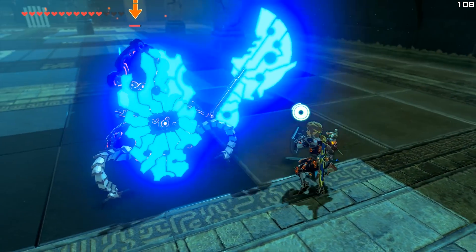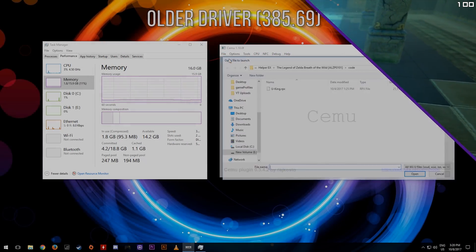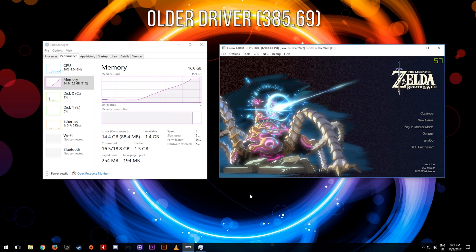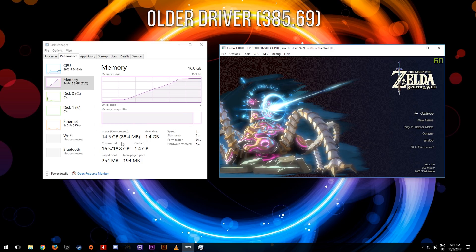Let's quickly switch over to my desktop and look at exactly how much memory the old driver was using. All of my testing was carried out using fresh pre-compiled shader caches and all testing was carried out at basically the best case scenario for each shader compilation. Additionally, any game profile edits that we can do to limit the amount of RAM usage when using Nvidia graphics cards have been removed from our game profiles, so the only statistics you are seeing on screen are the raw statistics when using CEMU emulator.